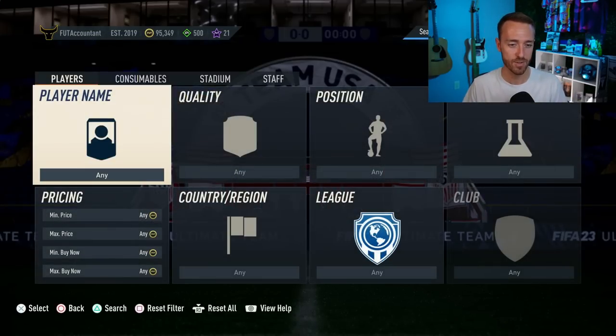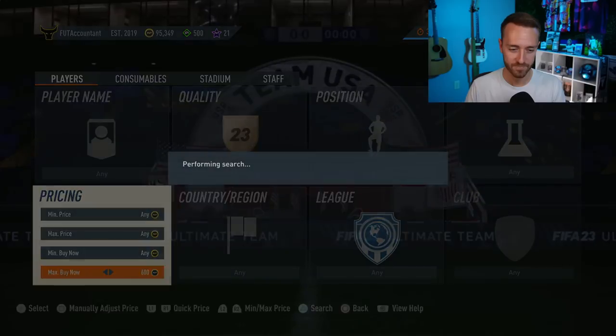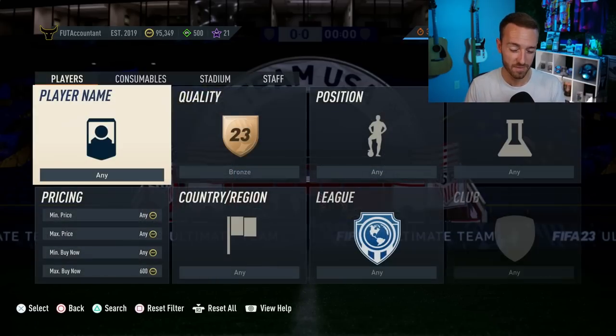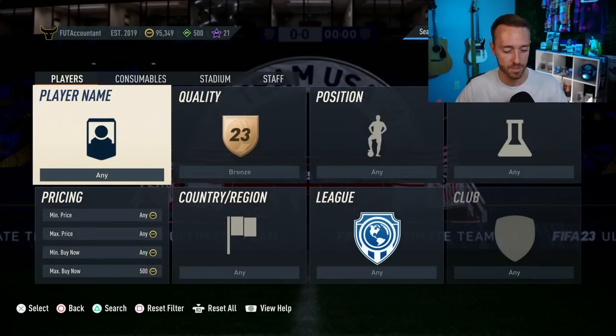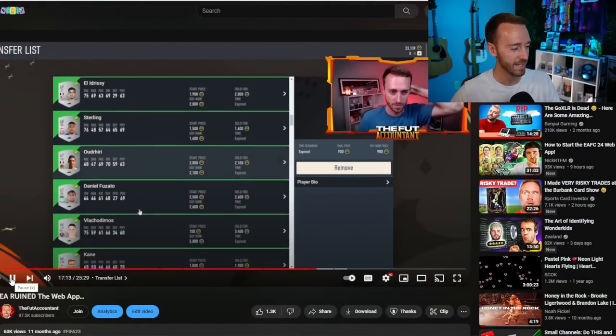What kind of cards are we going to trade with and how? Basically, we just have to find bronze cards selling for more than 200, 300, or 400 coins, try to get them at their lowest price possible, and flip them. Right now I'm on the FIFA 23 market so these prices are all off, but I want to show you some of the cards I traded with last year to give you an idea. Here's my transfer list from day one — about five or six hours of trading.